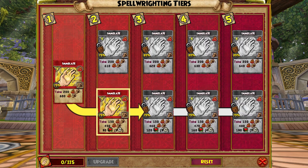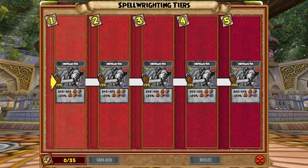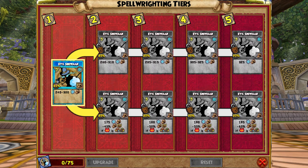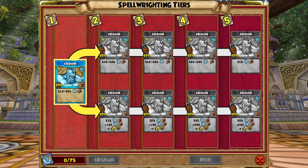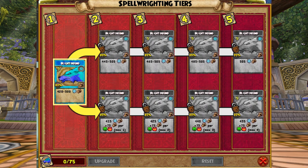Fire Wizards have Spellment Paths for Firecat, Fire Elf, Sunbird, Immolate, Phoenix, Halophant, and Hephaestus. Ice Wizards have Spellment Paths for Frost Beetle, Snow Serpent, Evil Snowman, Ice Wyvern, Colossus, Handsome Fomori, and Wintermoon. Plus a new spell from Lydia Greyrose: Blighthound.